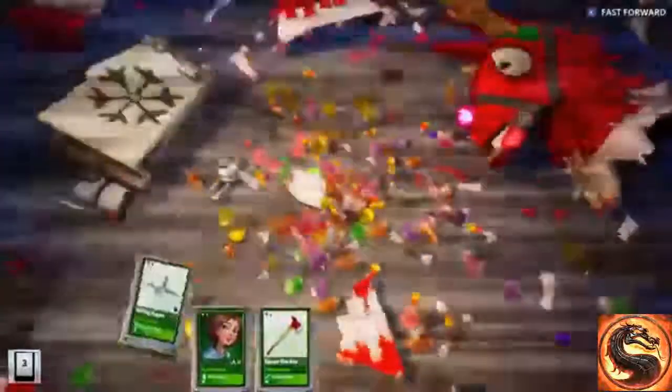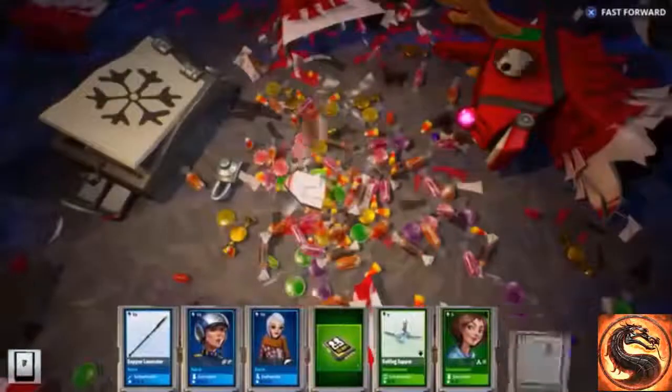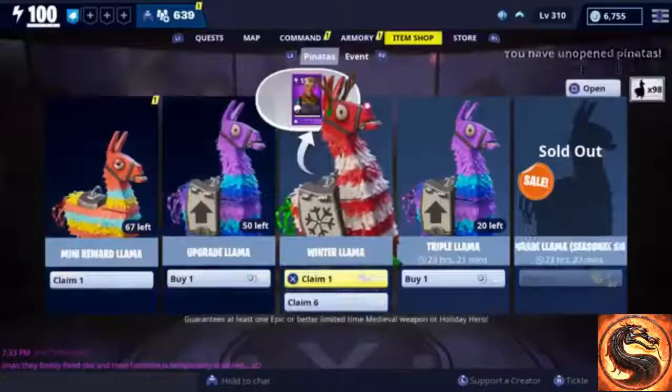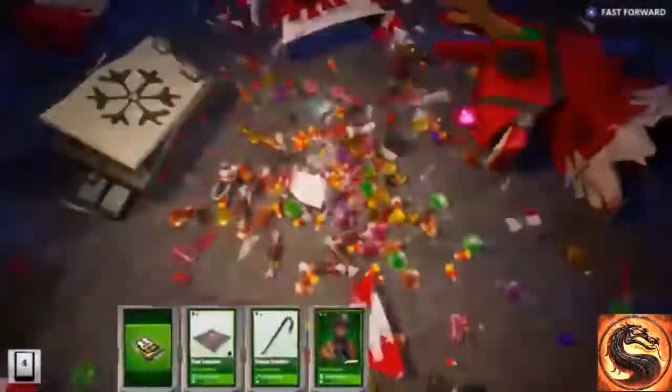That's three of the new weapons. All we need now is the axe and the assault rifle, which is called the Hemlock. Let's see what we get from this one — another Smasher Basher. Well, with the duplicate prevention we shouldn't be getting any more Smasher Bashers.